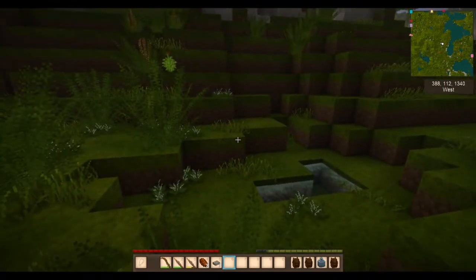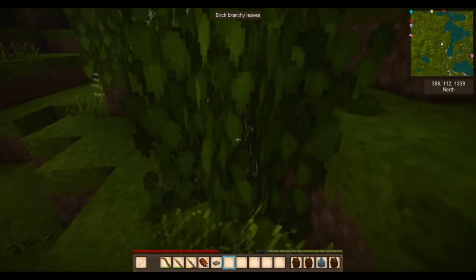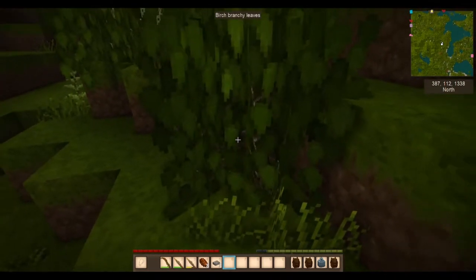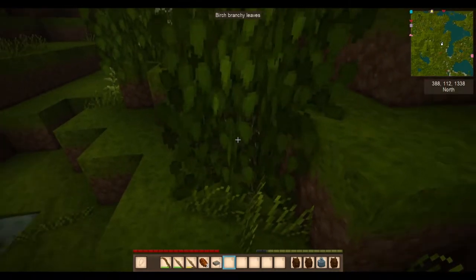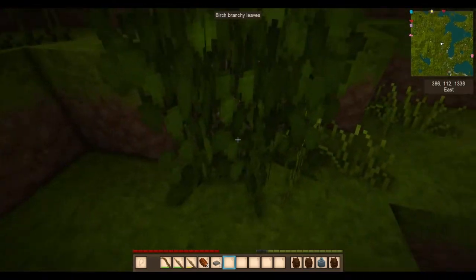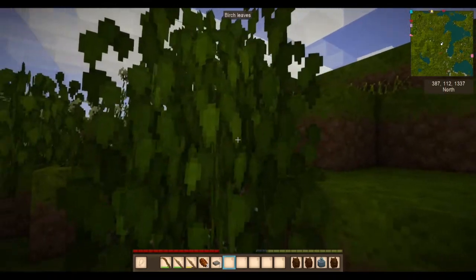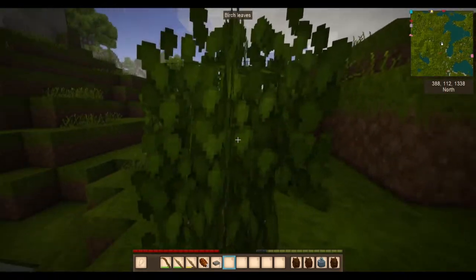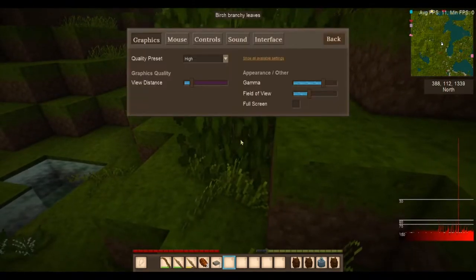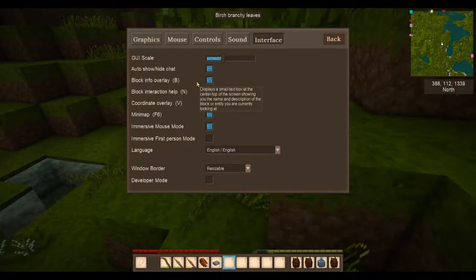Once you have stones, you're going to need some sticks for your tool handles. The way you can find those are these branchy leaves — not necessarily birch, but any branchy leaves. The way you can tell is either there are sticks visible in the block versus how there are no sticks in this block. To turn on tooltips for seeing this, you can go into your game settings, then Interface, and turn on the block info overlay.